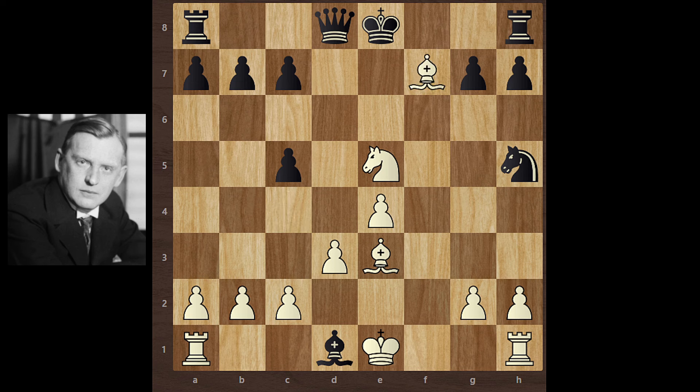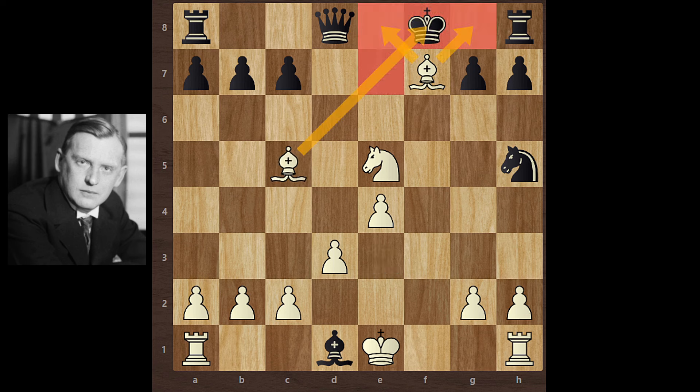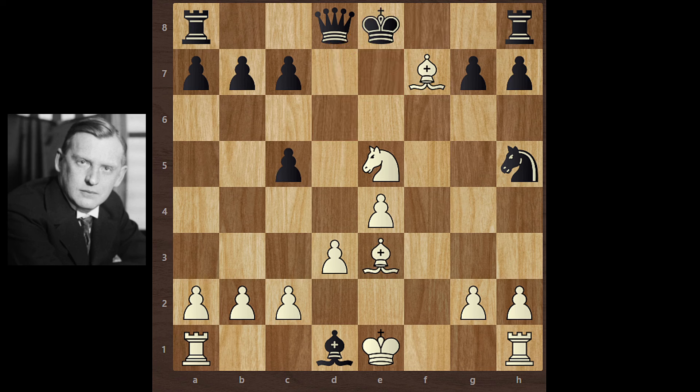Bishop takes f7, Bishop takes c5, and then the king has no move. Black has to move the queen between the bishop and king, so black would lose the queen. So black moves the king to e7.